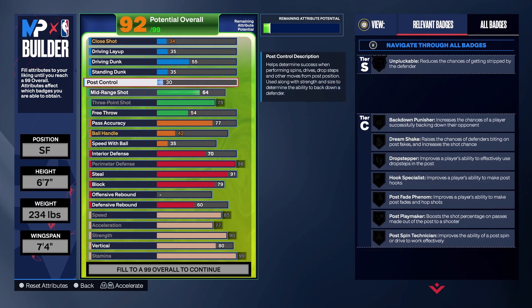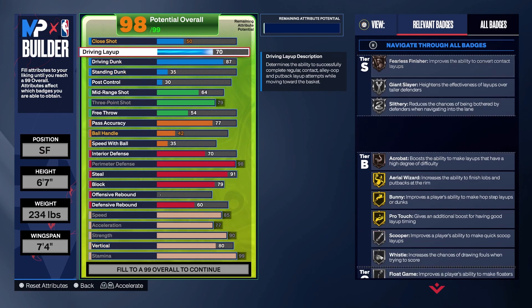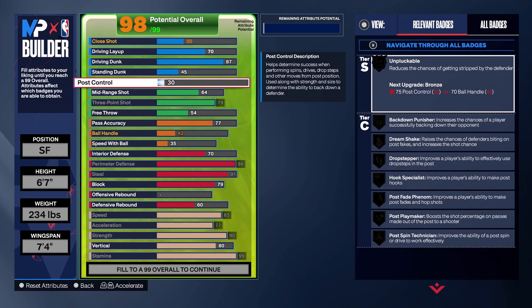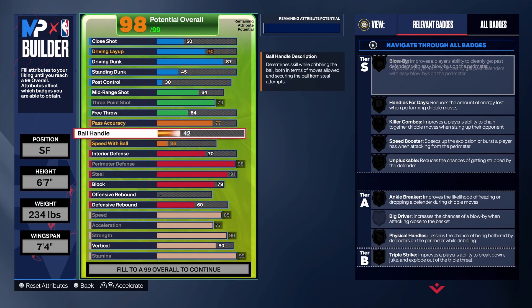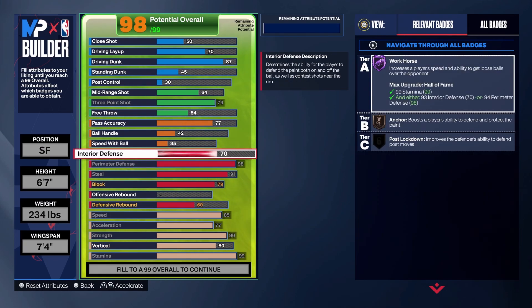Your driving dunk is going to be an 87 — you will be getting contact dunks on this build. Your close shot is a 50, driving layup to a 70, and standing dunk to a 45, so you get standing dunk animations that you have to buy in the store and you get them more often than not. For finisher badges we're getting posterizer on silver, slithery on silver, precision dunker on silver, aerial wizard on gold, bunny on gold, whistle on silver, and spin cycle two-step on Hall of Fame.